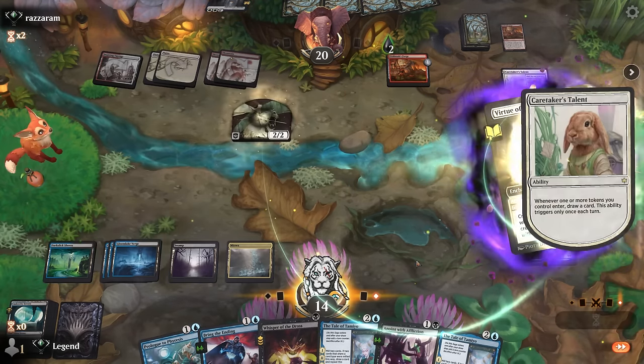Play a land and pass. We've got removal for days. Whisper is also a cheap way to proliferate, and we're drawing a lot of action. Play lands and pass — can probably ditch Anoint with Affliction times two maybe, and next turn we want to get back some additional proliferate and poison cards.